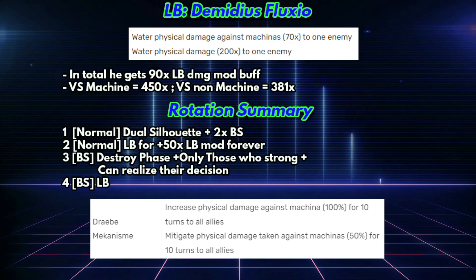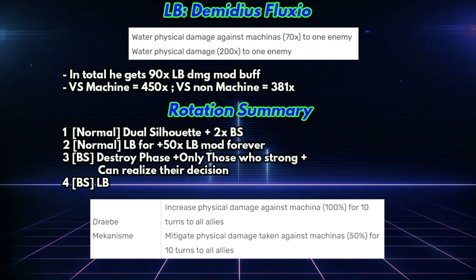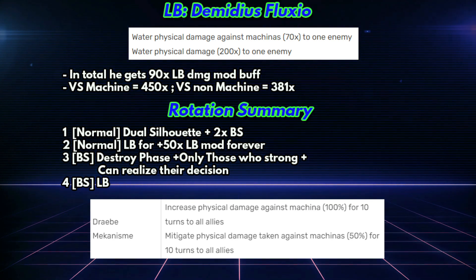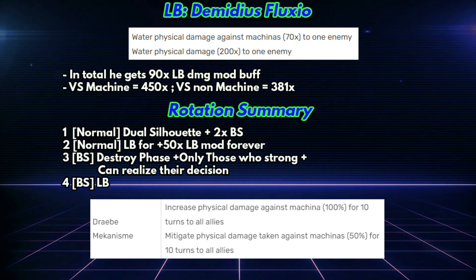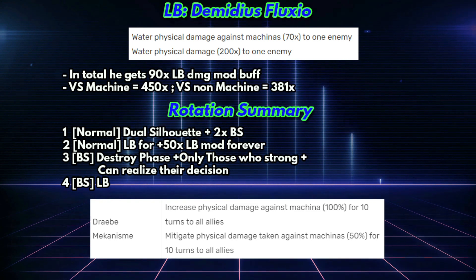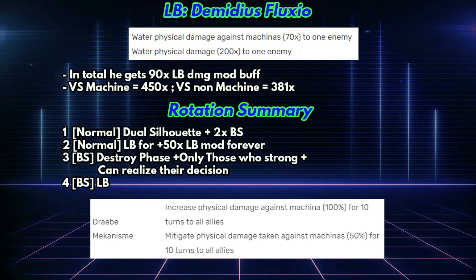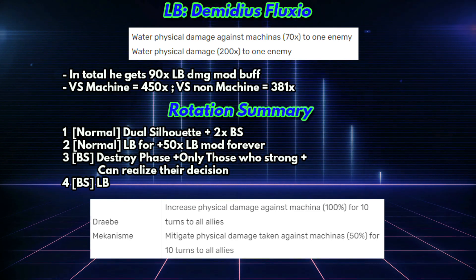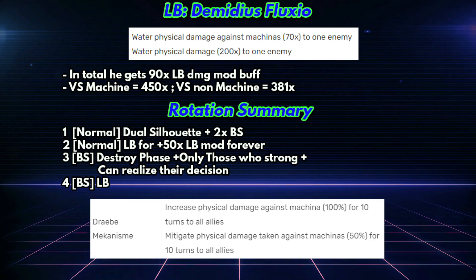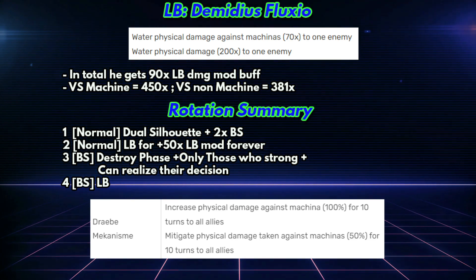The problem is if the enemy doesn't die, you need to wait three more turns before being able to use his brave shift limit burst again. And when it's ready, you are in normal form and need to wait again before going into brave shift form. His other abilities in the brave shift form are kind of mediocre — it gives you 100% machine killer, which is small, and 50% physical machine mitigation which is useful, but you probably need it in the early part of battle, and you don't want to shift early.